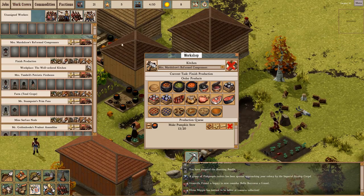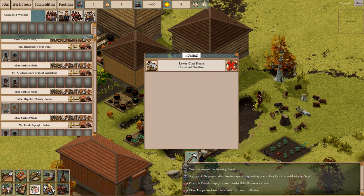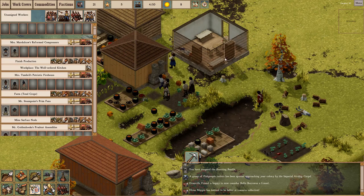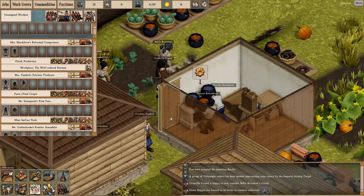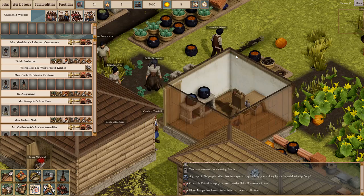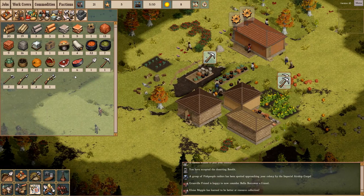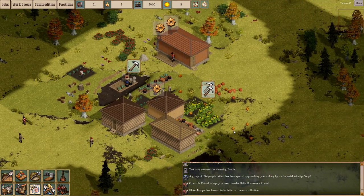Reformed Compressors — is this the food crew? I'm guessing a lot of the people are working on mining and I don't think they need that many. I think we'll give Marshstraw an assistant for making the food, as we have a lot of that to get through. I can only increase it by one unit each time, which is a little tedious. But our colony isn't that big — we have plenty of food. I hope none of that expires; that would be really bad.